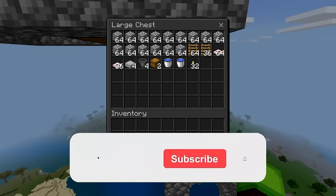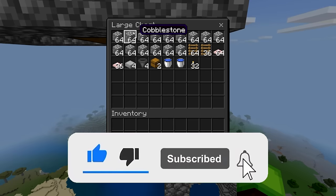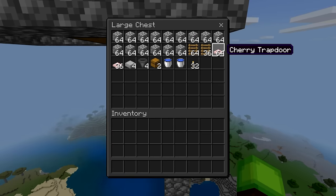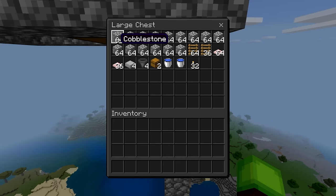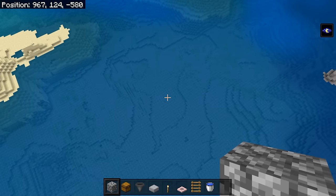To build this farm, these are the items you'll need: 15 stacks of cobblestone or any block of your choice, 100 ladders, 100 trapdoors of any kind or slabs or hoppers, two chests, two water buckets, and about 32 torches. Go ahead and grab all these materials.